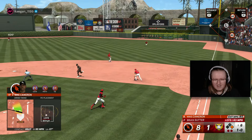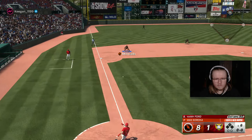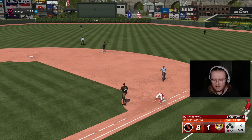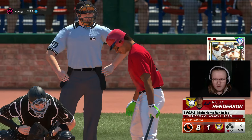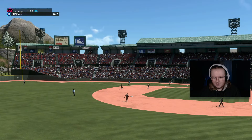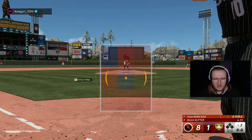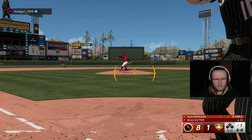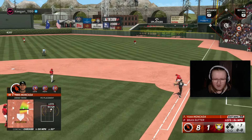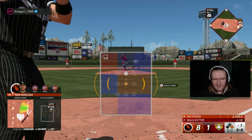Bounce to the right — he got around on it. That might be the first sinker he's gotten around on all day and he still beats it into the ground for a one-pitch out. Even when he makes a good swing, he can't do anything. We've got it all going for us right now — let's put up a three spot and see if we can end this one early. We don't need that happening right there. Actually, maybe we do — we're finding every way we can to do it right now.